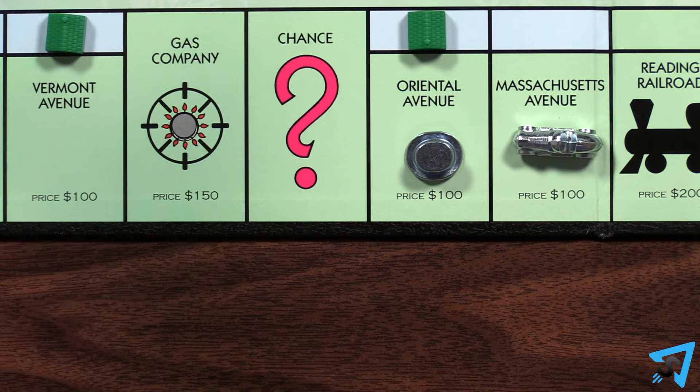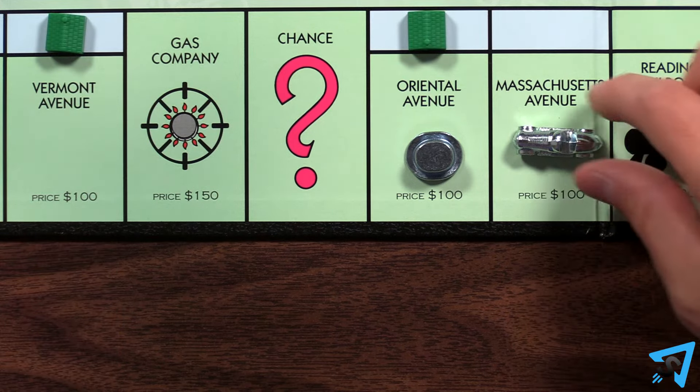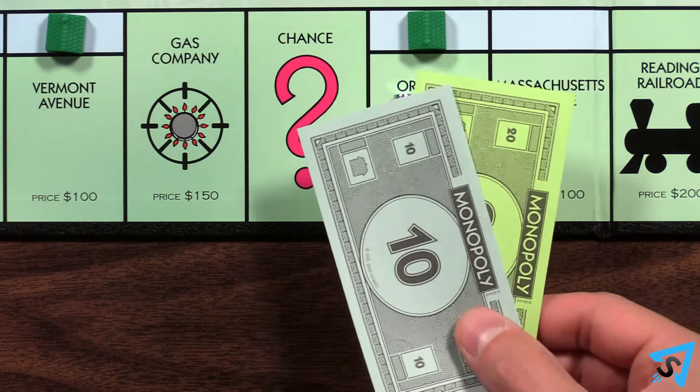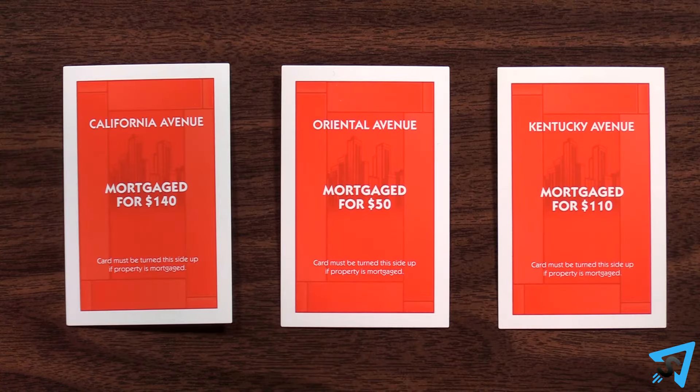If there are no unowned properties left, then you must move to the nearest un-mortgaged property owned by an opponent. In the event that all opponents' properties are mortgaged, do nothing.